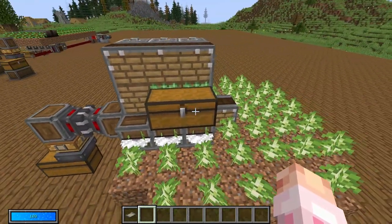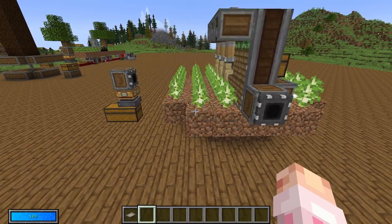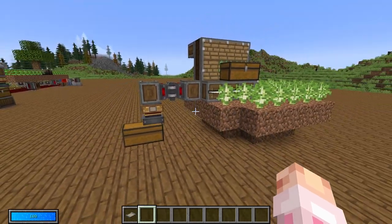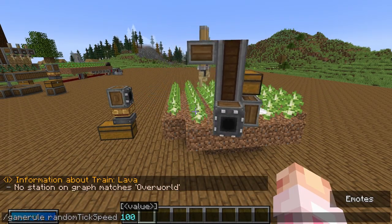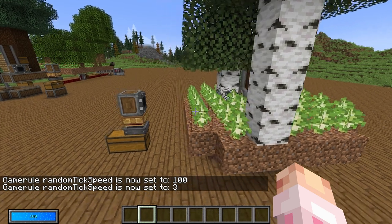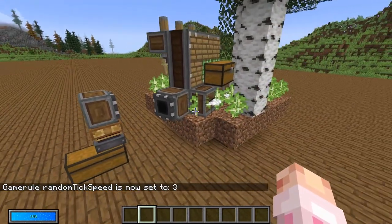All the saplings are going to stay in the double chest over time. You could always just turn the machine off and take them out yourself, or keep saplings in there — it's up to you personally. If I launch the random tick speed into the stratosphere, you'll see trees are going to grow and they are going to be chopped down nice and easy. And there is your wood farm — a five minute build is insane.